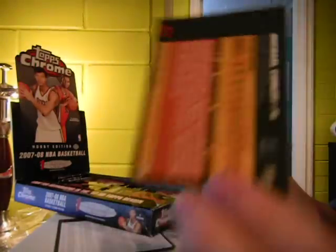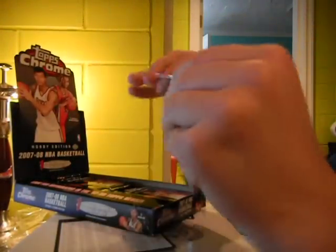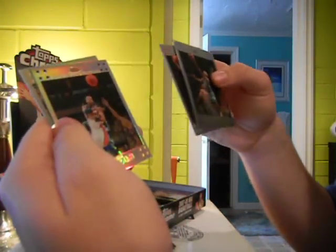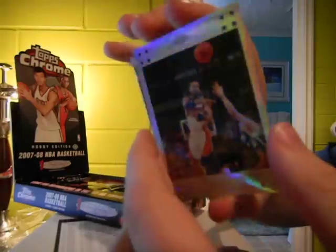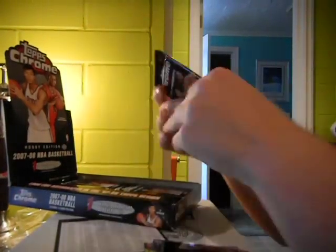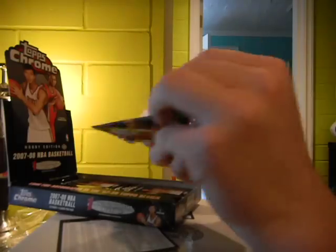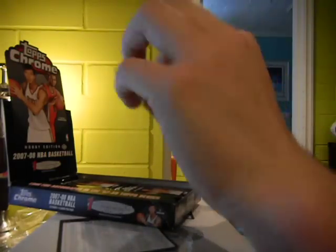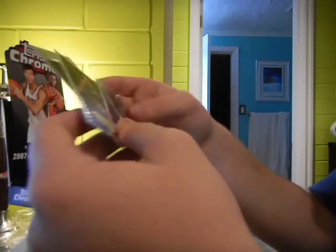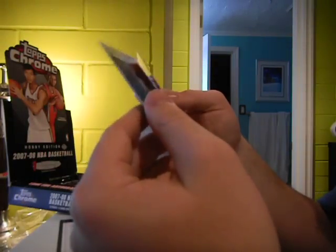Reggie Theus, Jarrett Jack, Marcus Camby, and a Michael Conley rookie — nice Conley rookie. Love to see if I can put that base set together of Topps Chrome. Gordon and a refractor of Baron Davis — nice Baron Davis Refractor, numbered to 999. And a Bellinelli rookie, numbered 85 out of 999.